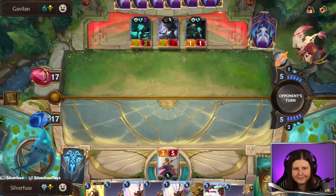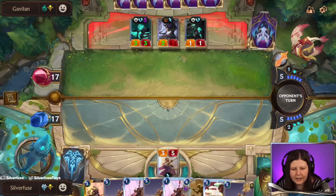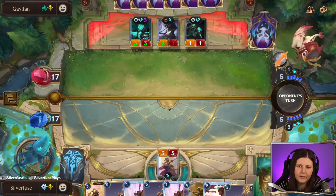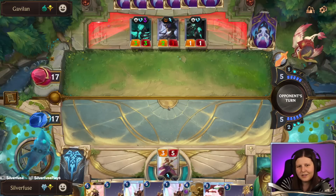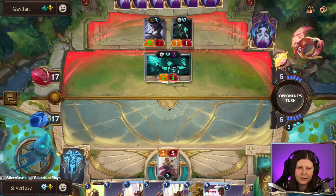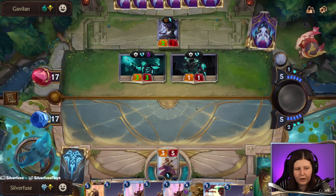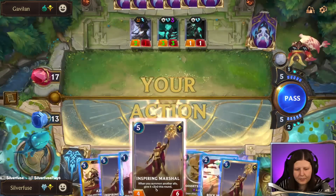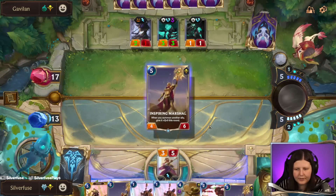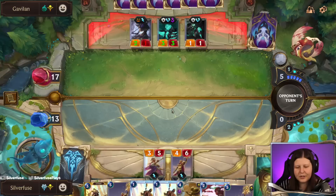Especially since we have two. I'd like to get inspiring marshal going ideally. So they take the open attack here — we will take a block onto the two-one, or not block at all. I was gonna say they probably don't take that but you never know. And we'll start going for our sand soldier game plan.